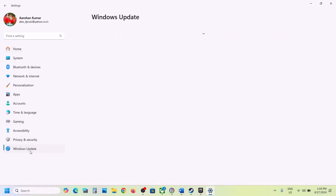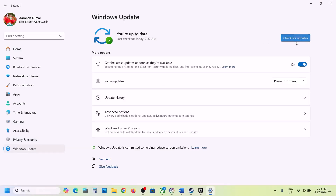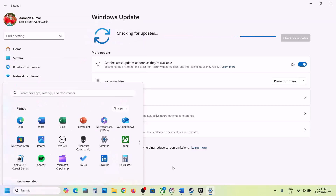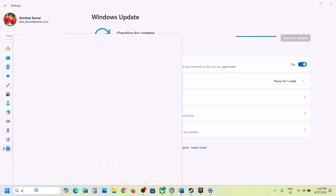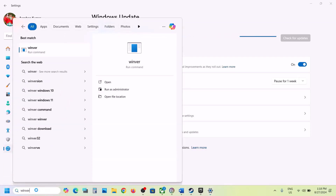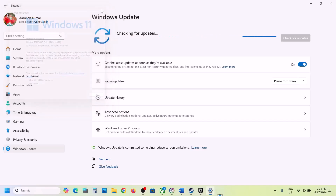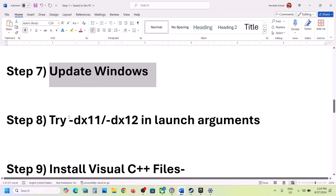The next step is to update Windows to the latest version. Open Windows Settings, go to Windows Update (or Update and Security in Windows 10), and click 'Check for Updates.' Once all updates are installed, restart your computer and launch the game. You can type 'winver' to check your version — in Windows 11 make sure you're on version 23H2, and in Windows 10 it should be 22H2.